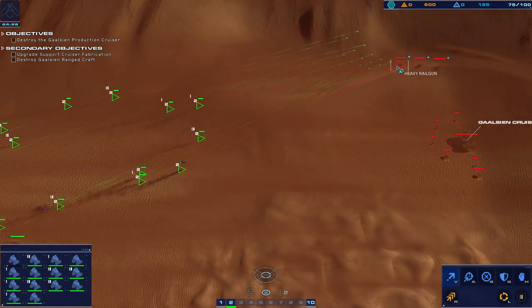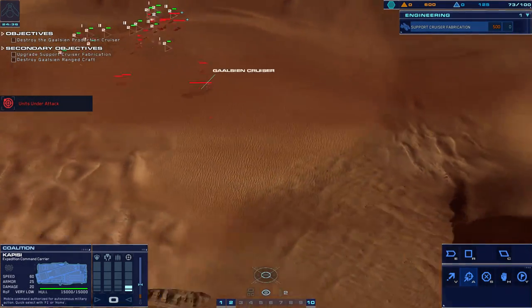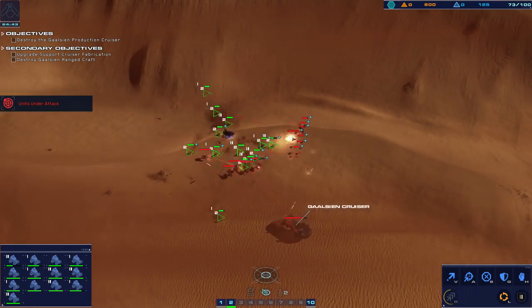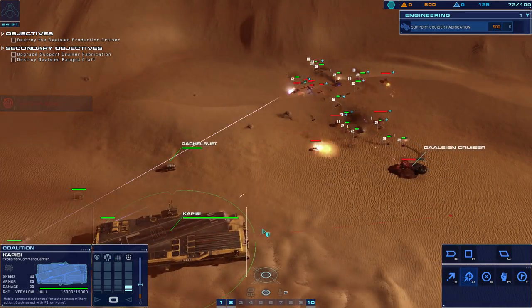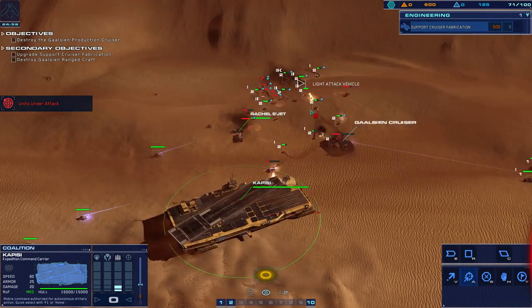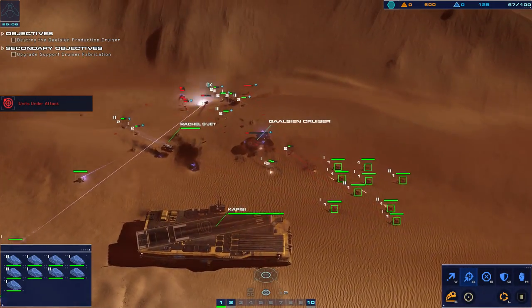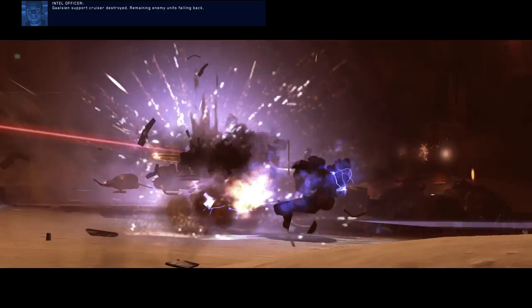All systems green — on our way. Let's bring all these guys over. Hostile armor incoming — railgun locked in, close the distance. Hostile railguns opened up. Another group coming from over here — we don't want the railguns to die. We could probably now just go straight in. Weapons systems online, weapon range systems online — get moving. Galceen support cruiser destroyed, remaining enemy units falling back.